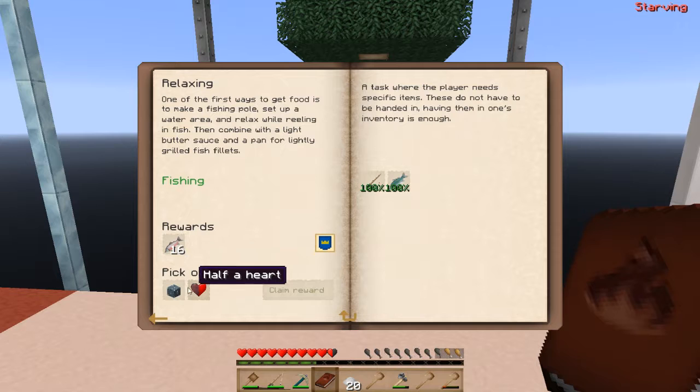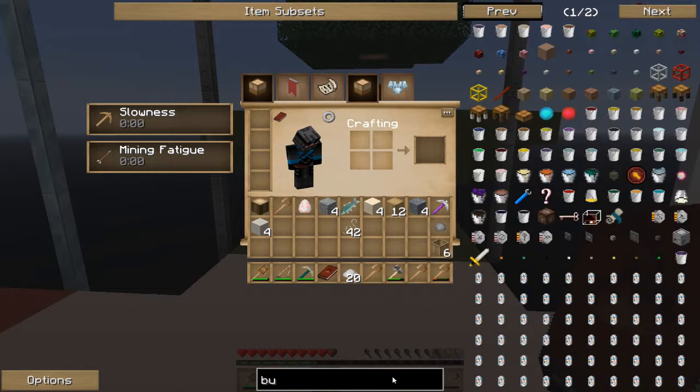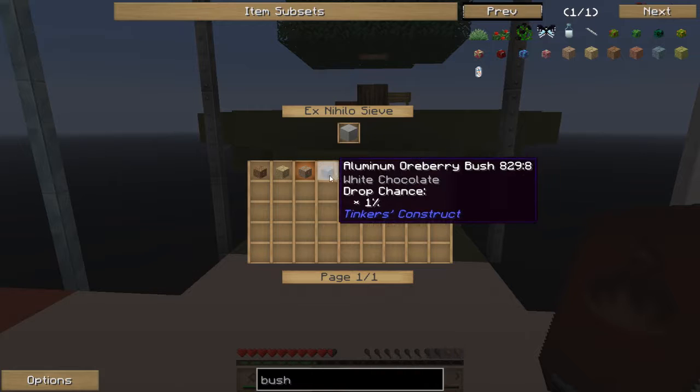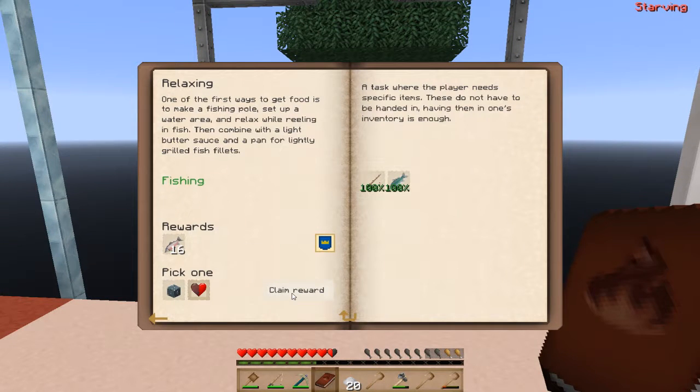Right, cover your ears. I need to see if we can make these bushes - we can get them by sieving stone. So I'm not going to go for the aluminum bush - I'm going to go for half a heart. Cover your ears.